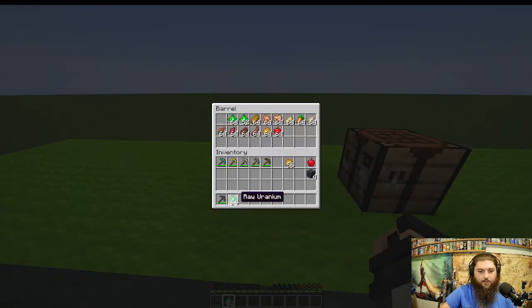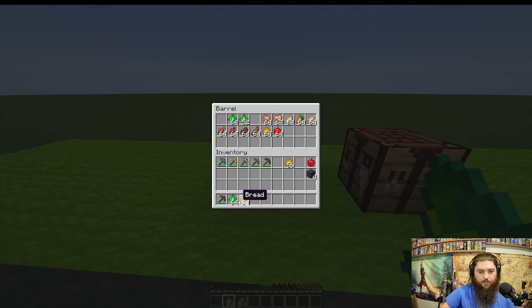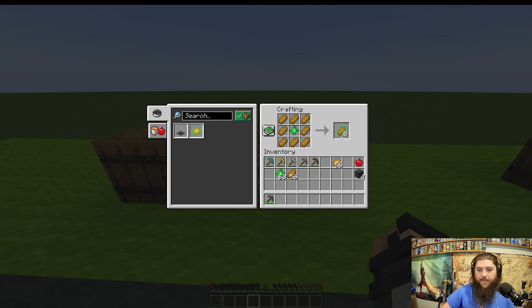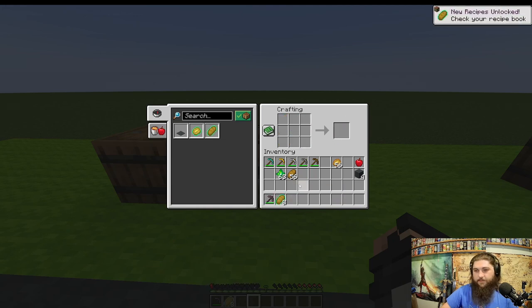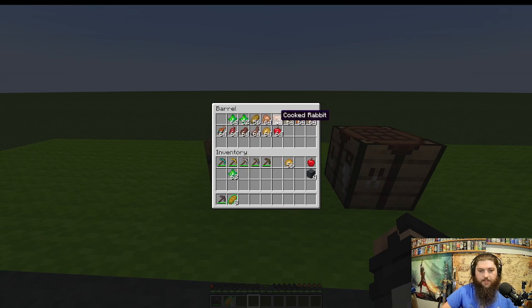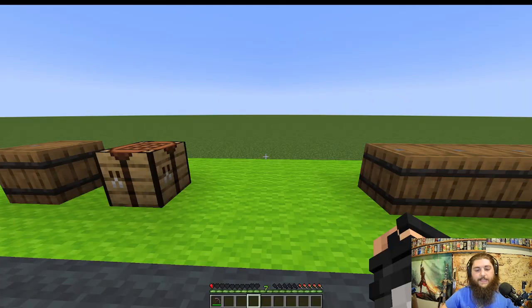Next, the crafting recipes. You take eight of a food item, arrange them in a circle, and put one uranium in the center — that gives you back eight radioactive versions of that food. This works with bread, chicken, rabbit, pork chop, carrot, cod, salmon, beetroot, steak, cooked mutton, baked potato, and apple. Fish needs to be cooked; vegetables are fine raw.